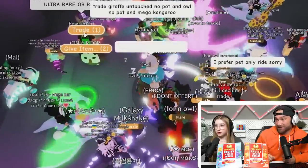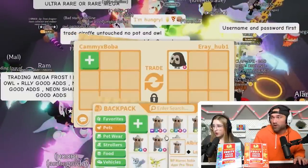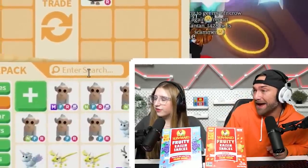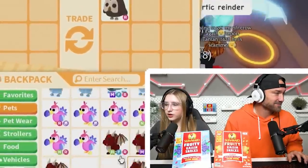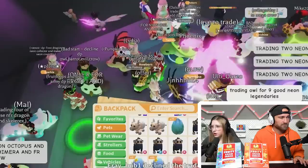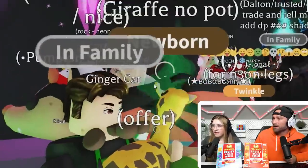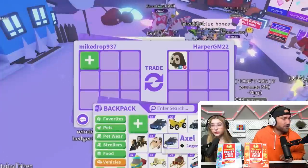I see some owls, I see a giraffe right here. Let's see who can get the first one. Oh, I got it! An owl for a frost — my frost game is not very strong. I'm just gonna put up random pets. They declined on me! And they have a giraffe, oh they got both. Oh, I got an owl too, nice!